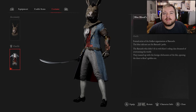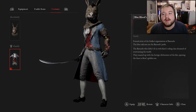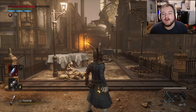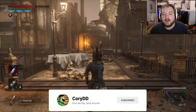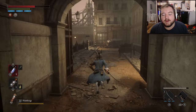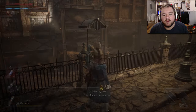Hi guys, Cory here. Today I'm going to be showing you where to get the Trinity key and how to find the Blue Bloods Tailcoat in Lies of P. To start off, before you actually make it into Venigni's workshop, you're going to be right outside the door. Look over to your right — there's a path. There's going to be a phone ringing over here and you're going to have to answer it and answer a riddle.